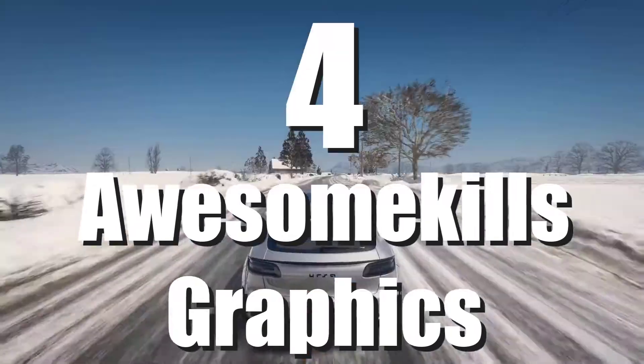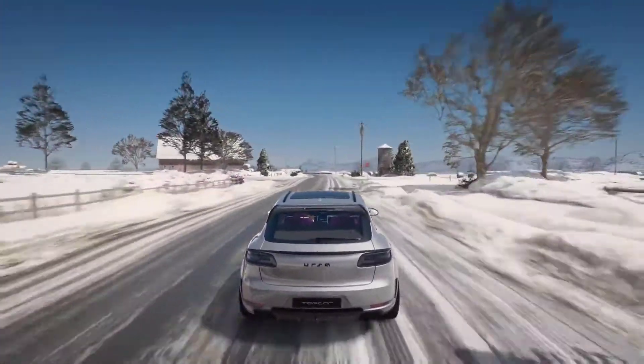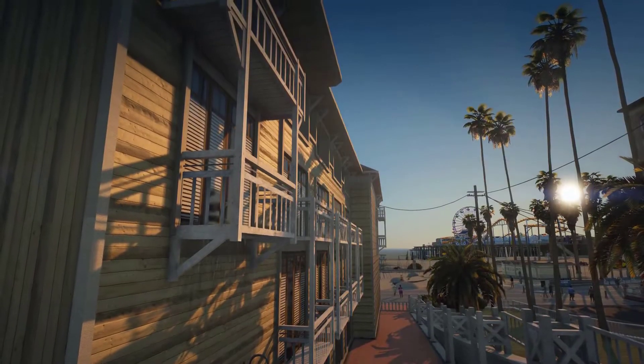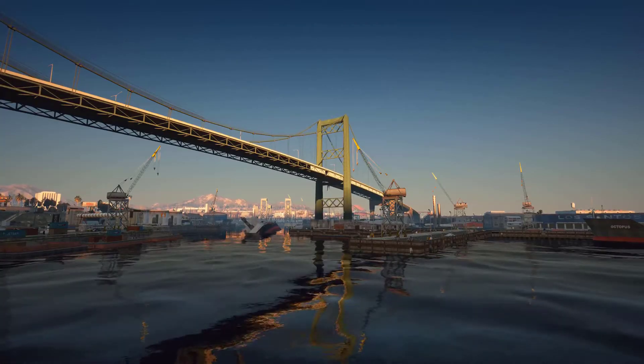Number 4. Awesome Kills Graphics. This is the first graphical update to the game that makes my list. It improves the game's feel by incorporating a lot of shadowing and lighting effects, transforming it into a photorealistic version of GTA we've all grown to love and adore.